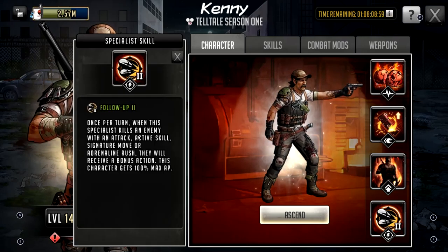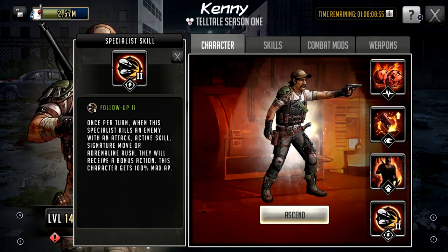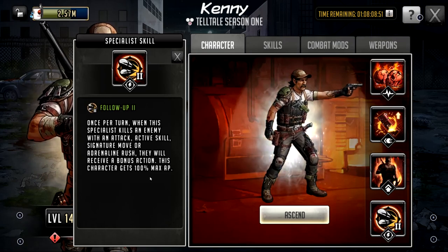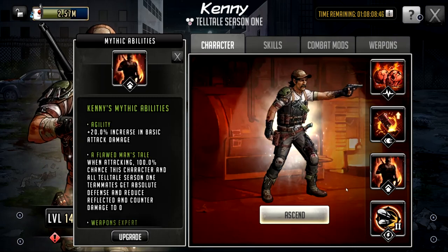He has Follow-Up Too: once per turn, when a specialist kills an enemy with an attack — active skill, signature move on Adrenaline Rush — they'll receive a bonus action. This character gets 100% max AP. So basically, if he kills somebody, he's going to be rushing.